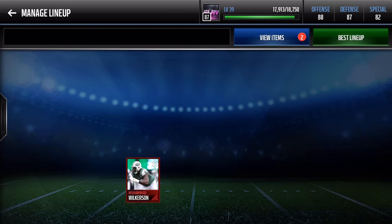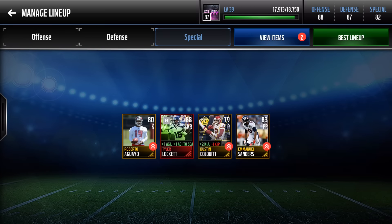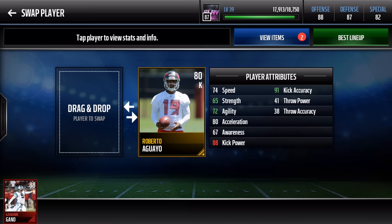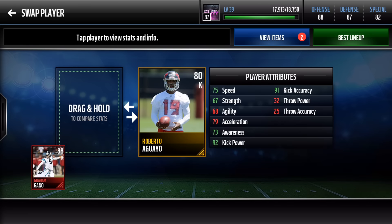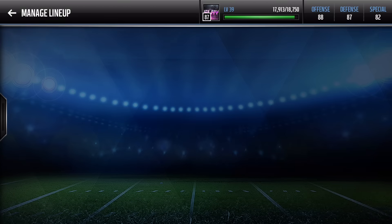For special teams: I love Tyler Lockett — if you don't, grab Emmanuel Sanders. Emmanuel Sanders at returner, Dustin Colquitt at punter, and Robert Aguayo at kicker. I also have Graham Gonneau who sells for about 500K, so I need to sell him. But Robert Aguayo works fine. That is the insane team right there.